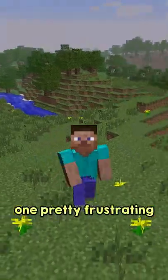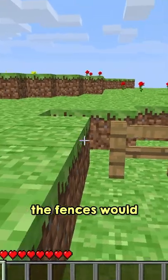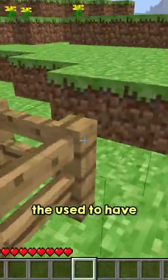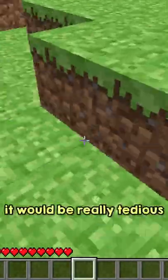One pretty frustrating feature that used to be in the game was where when building with fences, the fences would never connect to the other blocks, making your builds look rather disconnected. As well, fences used to have the same area as a full block, meaning when having to walk around them, it would be really tedious.